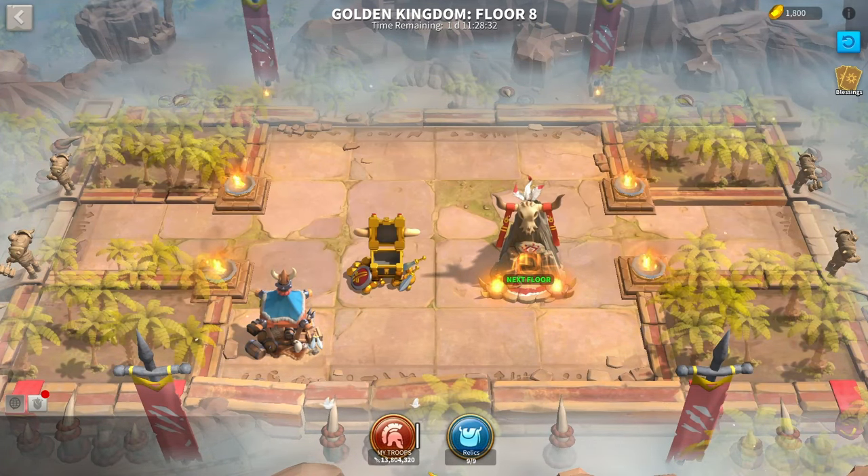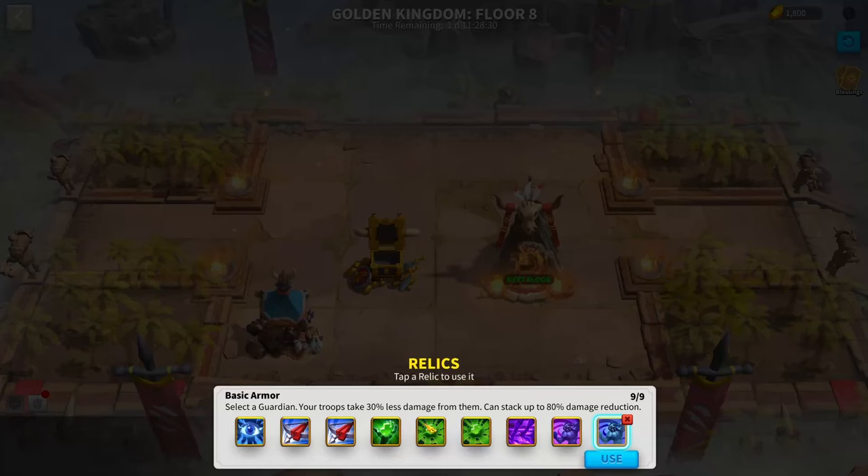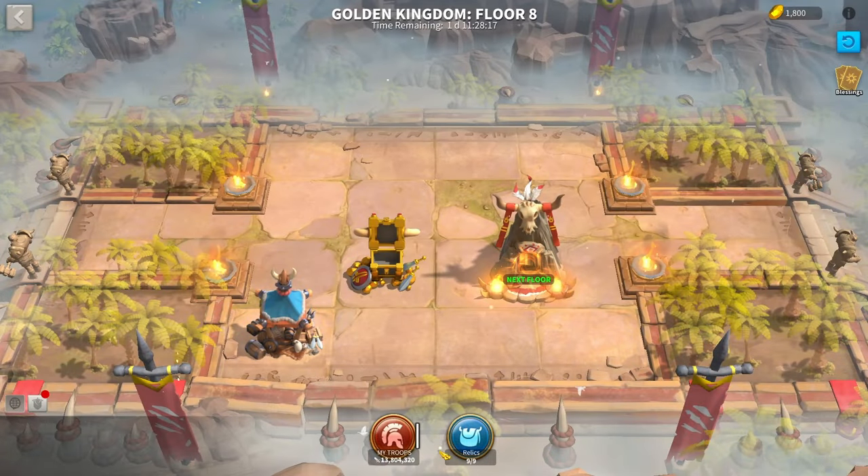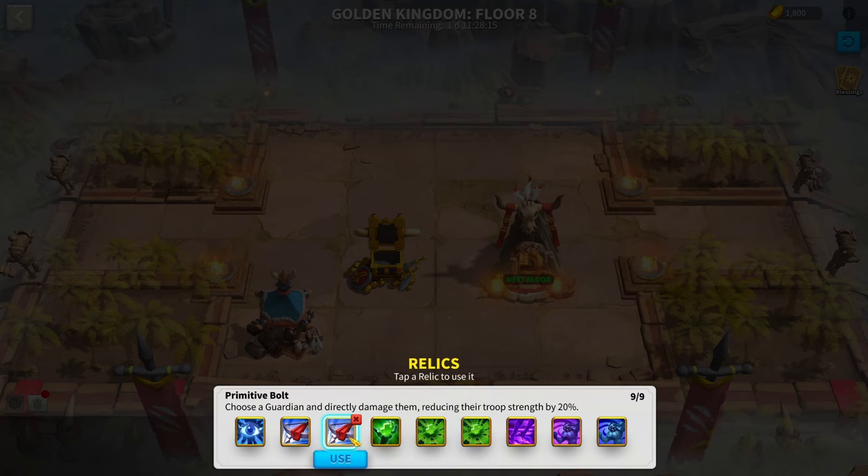Since I cleared out every single floor completely up until floor 8, if you get a lot of extra relics — maybe you're getting a lot of primitive bolts and basic armor — use those on enemies or the boss to reduce your damage a bit. I didn't really need it since my troops are on max HP. But if you have weaker commanders or are in the earliest stages of the game, use some of those primitive bolts. Save elite and legendary items for later floors, like floor 12 and beyond, where it becomes much more difficult.